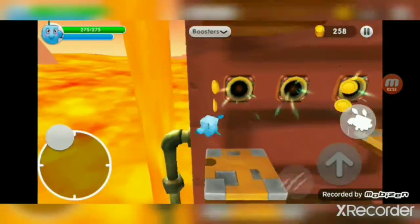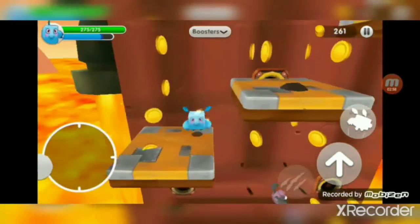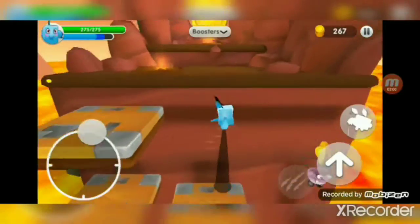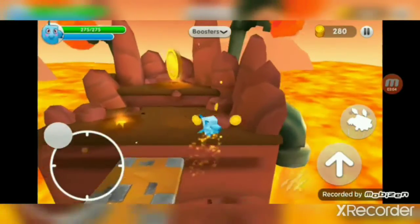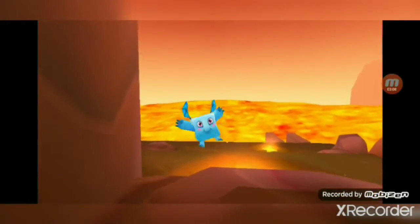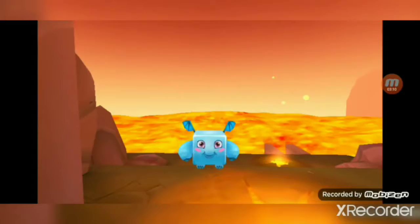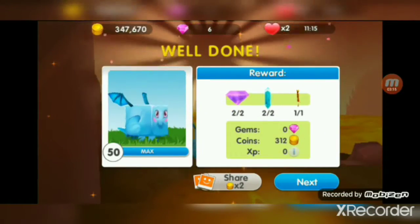And then over there on the right side, just beside the cannons, you'll get a gem. Let's go on top again — you don't have to collect all the coins. There's something over here: multiple coins. And of course I got multiple coins instead of keys, crystals, and gems, because I got them all. You can see here on the screen.